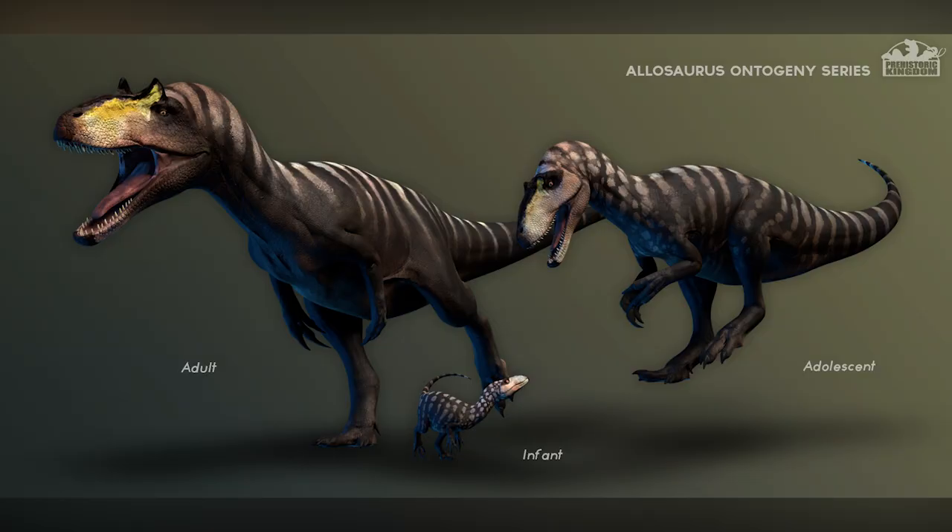Allosaurus — and we are actually coming up to the end. The infant looks very cute. You can see that the texture on the skin is so prominent and then it gets a little bit lost as it gets slightly older. The adult looks absolutely insane — I love the strong colours in the face. It's going to be a really great dinosaur.